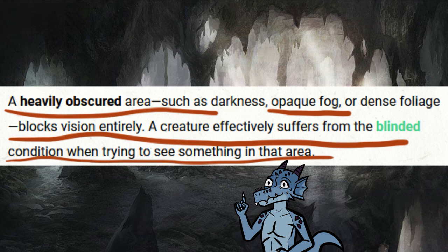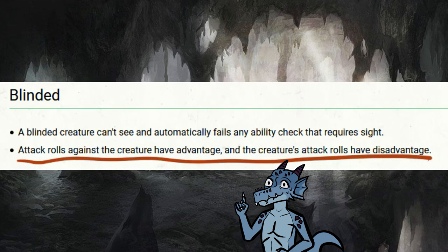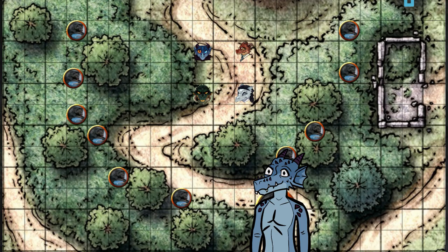A heavily obscured area, such as opaque fog, blocks vision entirely. A creature affected suffers from the blinded condition when trying to see something in the area. Here is the blinded condition: attack rolls against the creature have advantage, and the creature's attack rolls have disadvantage. Back to the wolf puzzle.